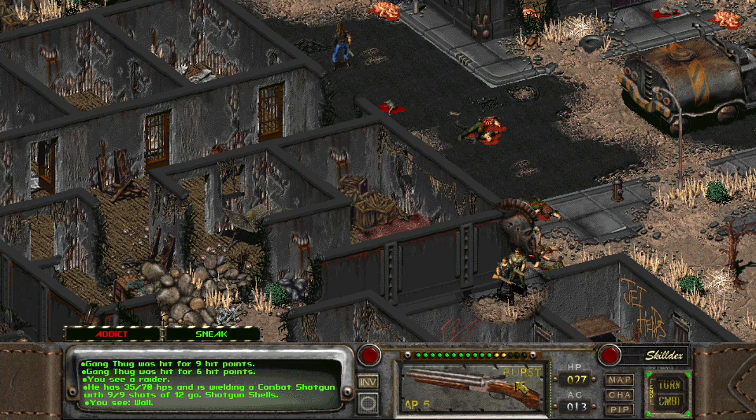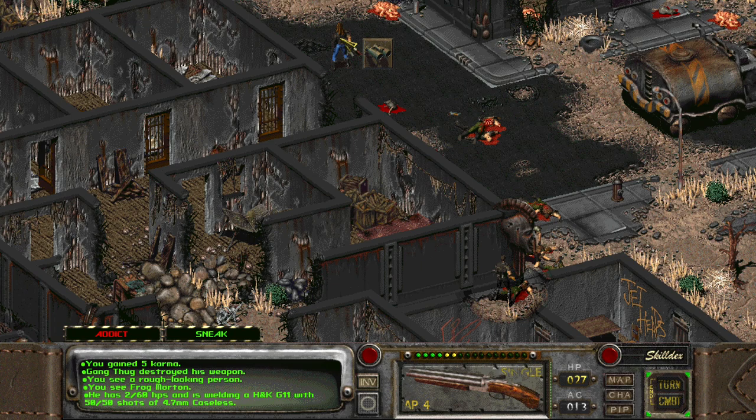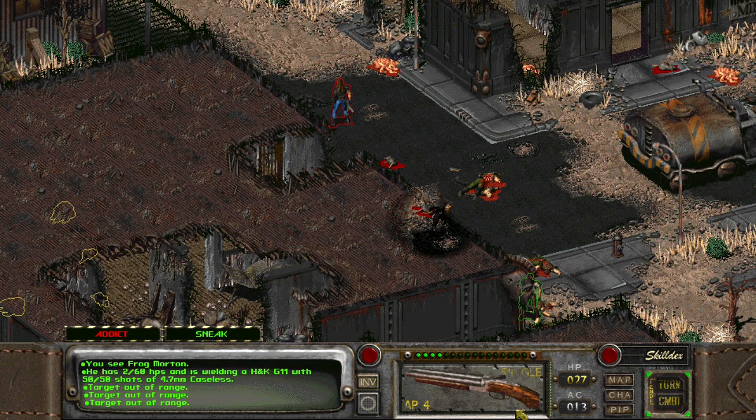Let's reload the shotgun while we're here. Can we tell Sulik to use burst mode? Yeah, burst at will. This is dangerous. Combat shotgun - oh shit. Can we fire and retreat? Five action points - yeah we should be fine. Burst - oh nice, killed him! One burst. Frog Morton has two hit points. We lost Cassidy - it was a shitty fight. Out of range.